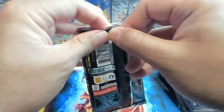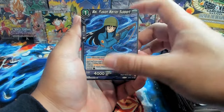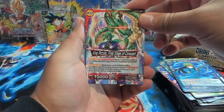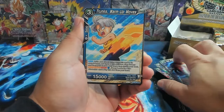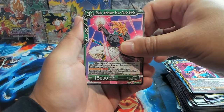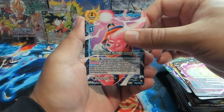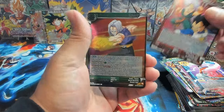Next pack. We have Ma, fusion warrior support — now this in a foil, like an older foil, would look sick. King Piccolo Final Stage of Conquest with Shenron in the back — that art looks so sick. We have a Trunks Warmup Moves, Nuova Shenron. Buu, Gogeta, Trunks, King Piccolo's Egg, Terror is Born. We have Majin Buu Absorbing the Ultimate Source of Power. First rare is Just in Time Vegeta and Trunks, and Trunks Warrior Spirit — regular rare.